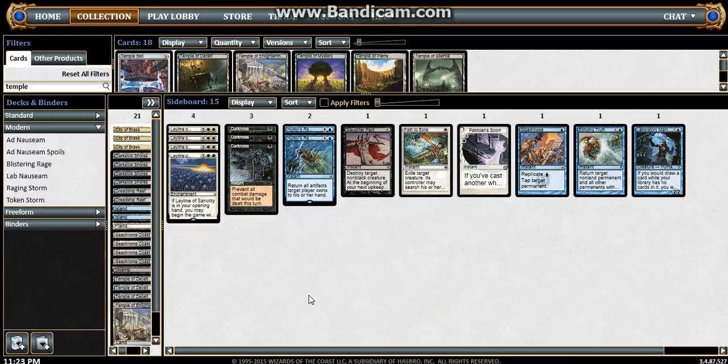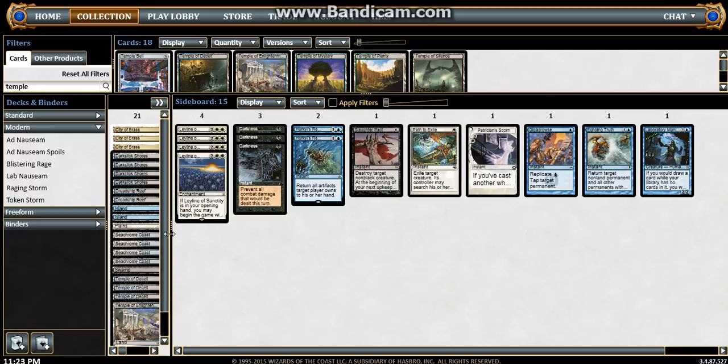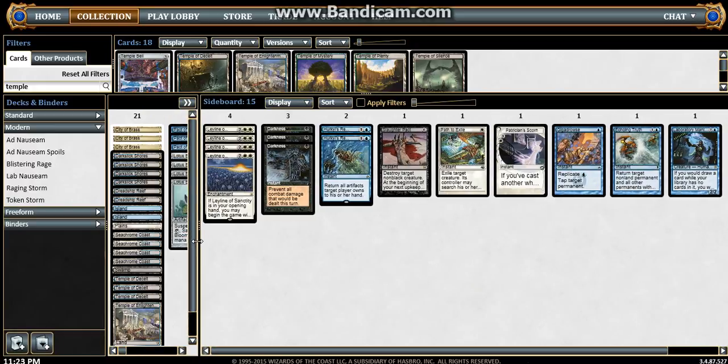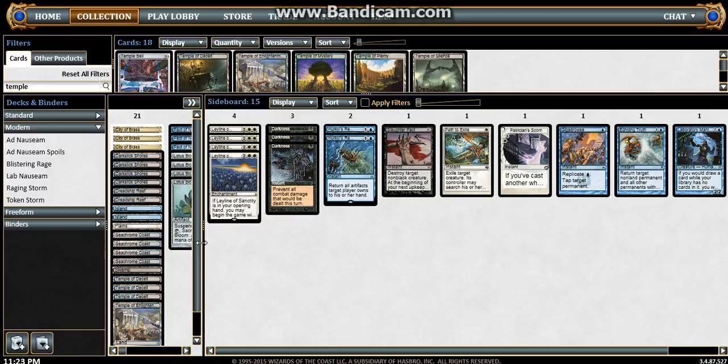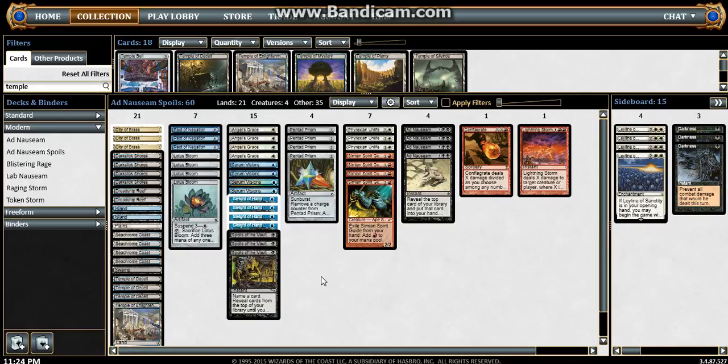Laboratory Maniac is an alternate win condition. I haven't had a chance to use it yet, but it's a cool card. Against a deck where they board out all their removal, you can bring it in, drop it on turn three, and then on turn four go off with just two mana. During your upkeep, cast Angel's Grace — or if you have Phyrexian Unlife out — then cast Spoils of the Vault for a card that isn't in your library. During your draw step you'll draw with no cards in your library and win. You can also do it main phase with Serum Visions: Angel's Grace or Phyrexian Unlife, Spoils for a card not in your library, then cast Serum Visions — you win.